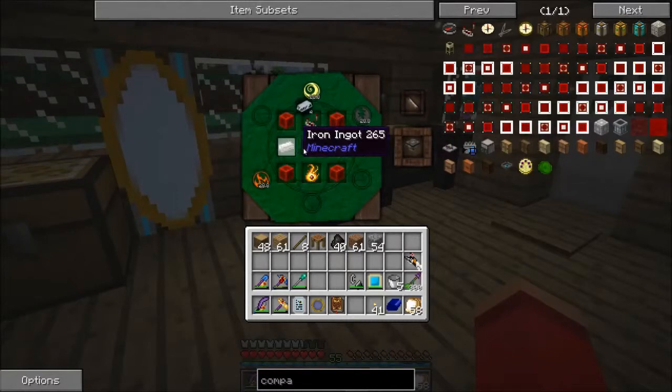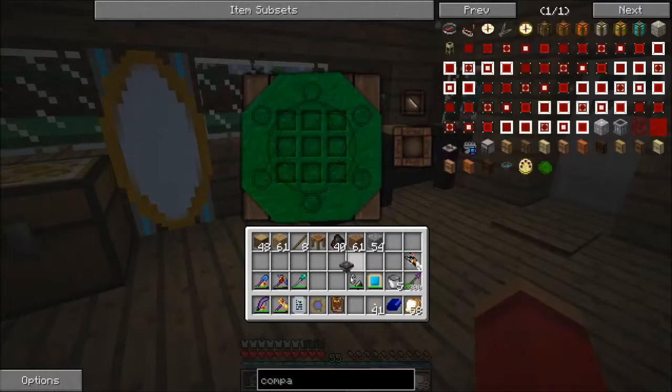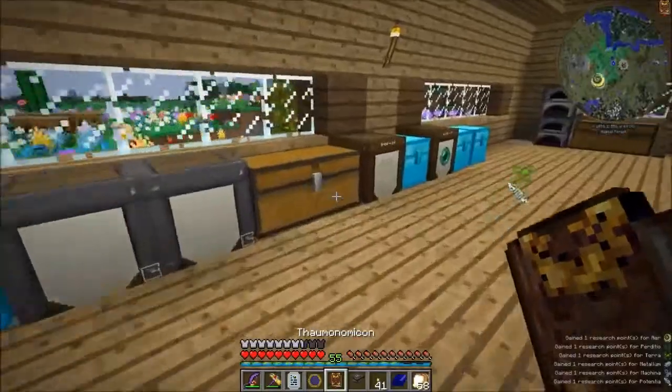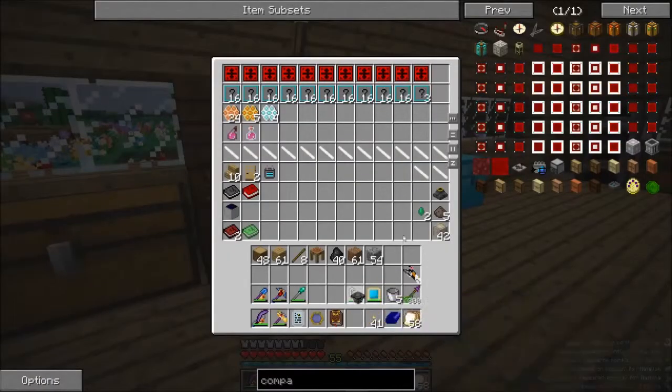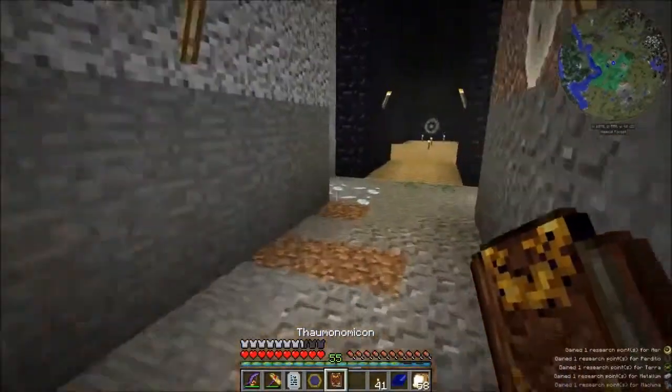And we have our - have I scanned all these things? Yes. Node transducer - boom. So this guy will help us make an Energize node once we need him. We don't need him right now though, so we're not going to bother for this instant.